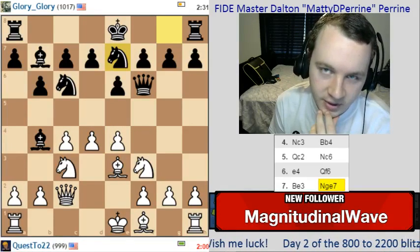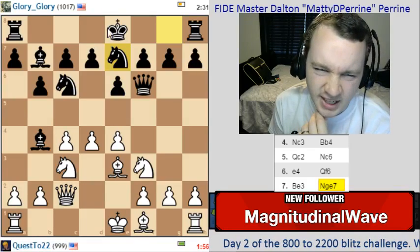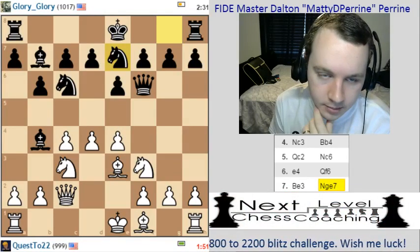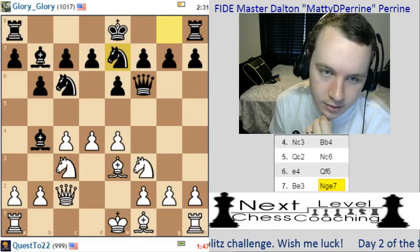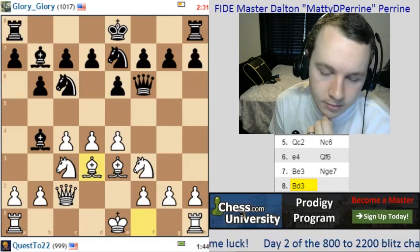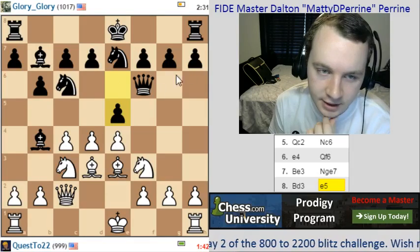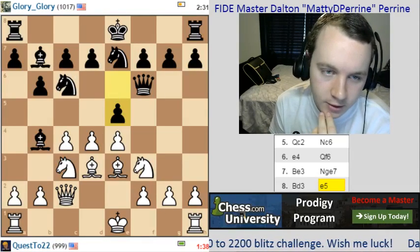Hey, Magnitudinal Wave, thanks a lot for the follow. I really appreciate it. Knight e7 feels weird here. This queen is actually running out of squares to move to — only has the g6 square to go to. Let's just go bishop d3. We're just developing our pieces, supporting our pawns. Black plays e5. Okay, makes some sense — actually not a bad move here at all, trying to counterattack the center.